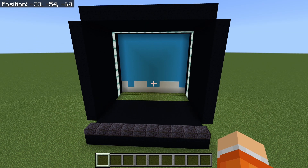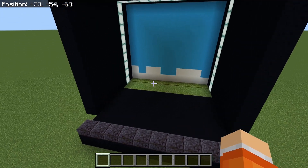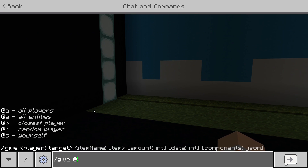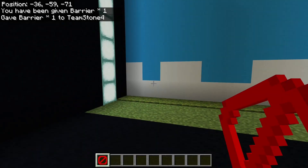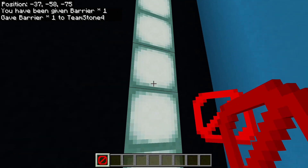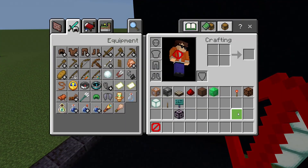I just remade the build from the video. Then you're going to need a barrier, so you're going to type in /give @s barrier — that's how you get the barrier. Then you're going to go to this corner, go three blocks up, and place the barriers like this.